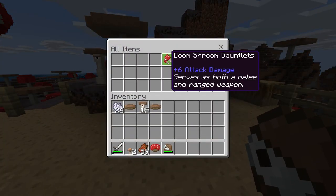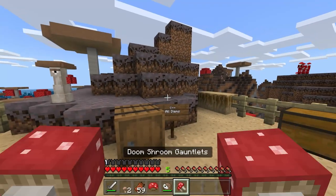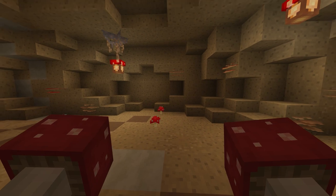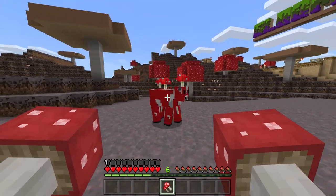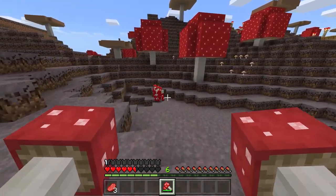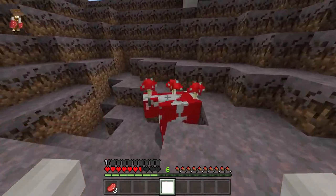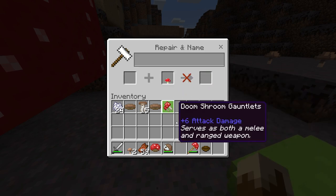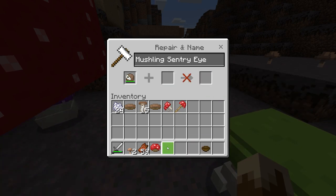The last and most unique of the weapons in this add-on are the Doom Shroom Gauntlets. These are dropped directly by the Doom Shroom himself, and allow you to attack in the exact same way the boss does. You can deliver a powerful punch and fire them out like missiles — just be careful not to be in the blast radius when they explode. And as a last note, all of these can be repaired with their respective mushrooms at an anvil.